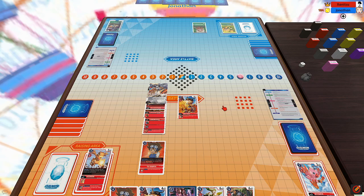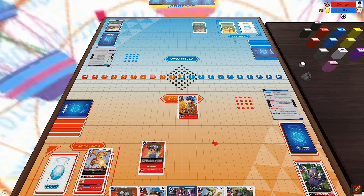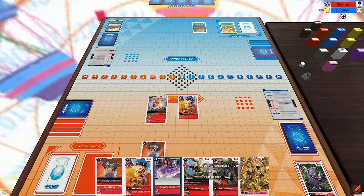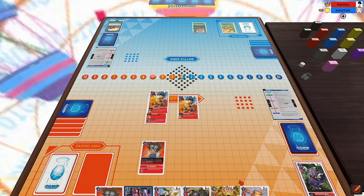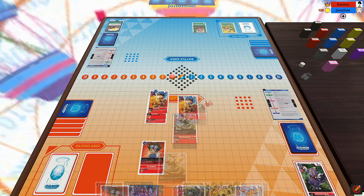He starts by drawing, plays Flower Cannon to rest my Omnimon, and then plays Terror Cluster to put Omnimon to the bottom of my deck and get rid of all of my Digivolution sources, then passes the turn. I draw, move Aguamon out of my Raising Area, Digivolve Aguamon into Greymon drawing a card, and then raw play a Kordramon.